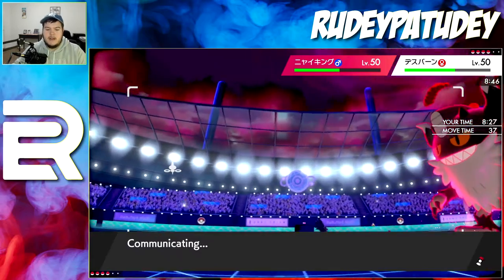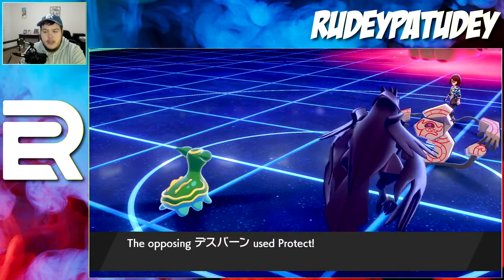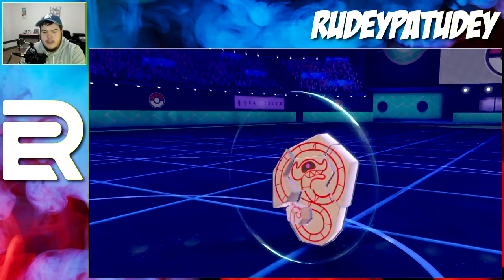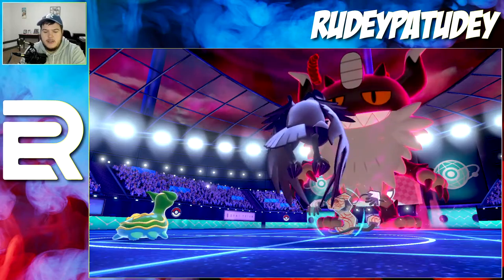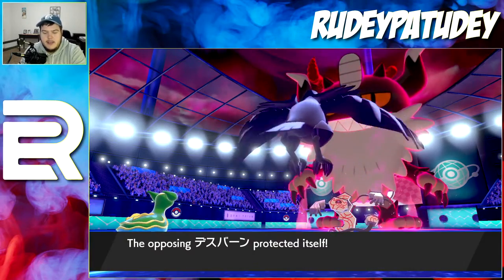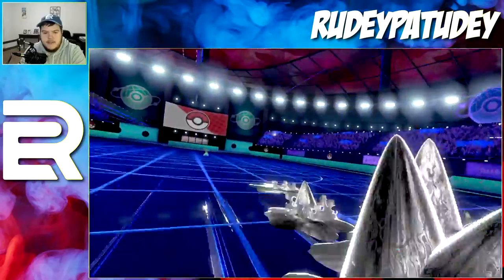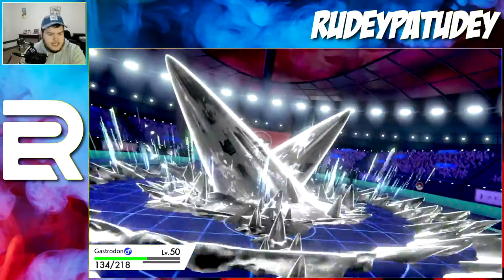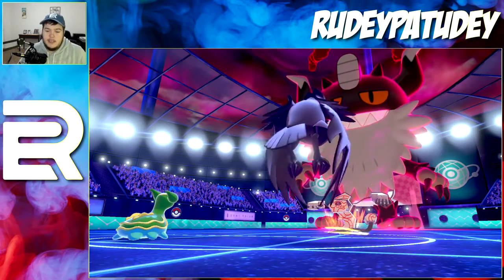I kind of want to Bulk Up again and get really set up. The thing is he can't Steel Spike either of us to really hurt us. I could go Brave Bird but if he protects I'd waste the attack. The worst damage he can do is Max Steel Spike, and no matter who he hits it barely matters. I'll keep bulking up.